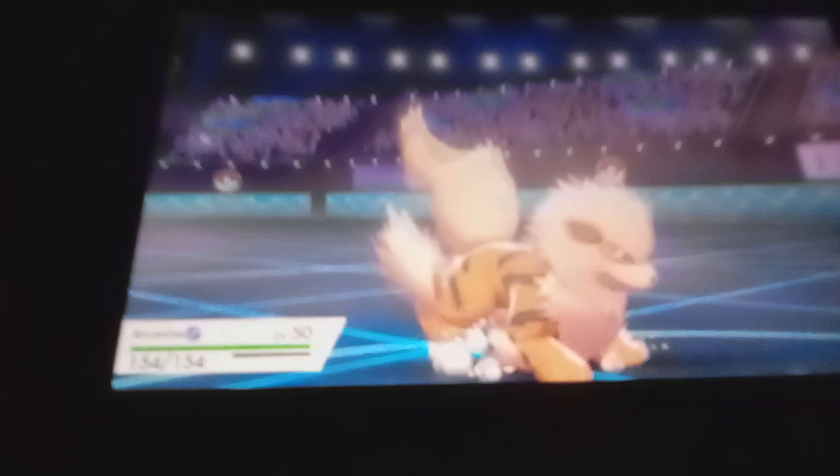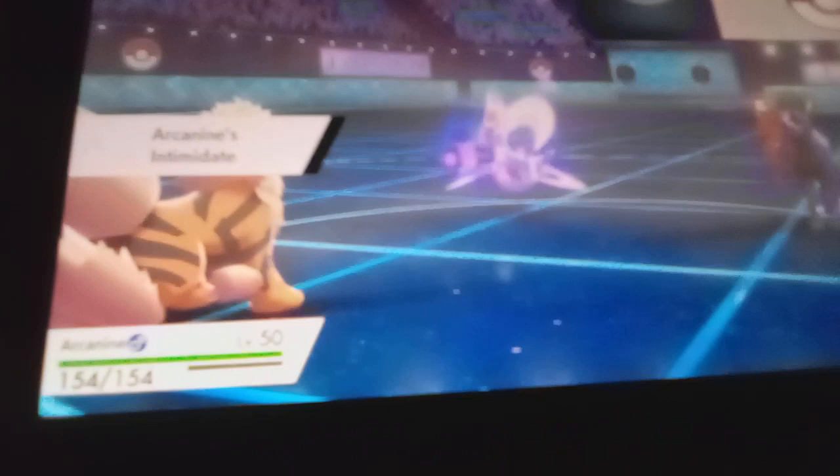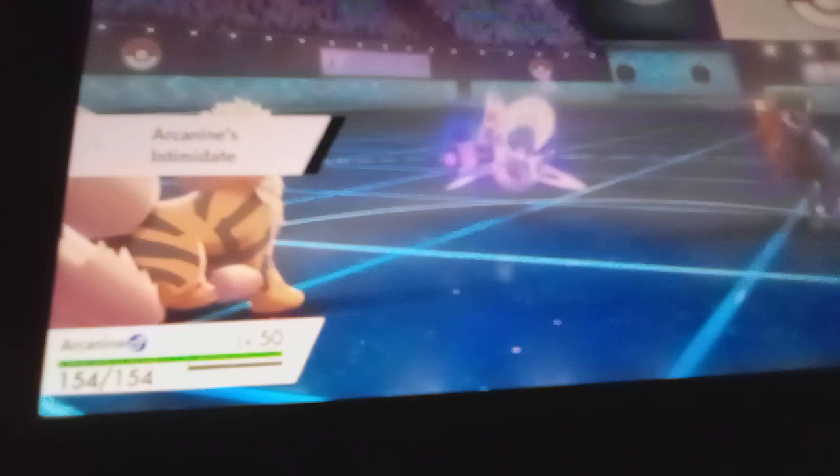I only have one left — Grimmsnarl special attack rise. One Pokemon left — Arcanine. Lower your attack stat — that won't matter because Calyrex is a special attacker. This sucks. Both Pokemon are weak to one move. Oh, it doesn't affect me — I'm a Fighting-type. One shot! Bad defense boy, say sayonara. Psycho Cut — bit of chip damage.